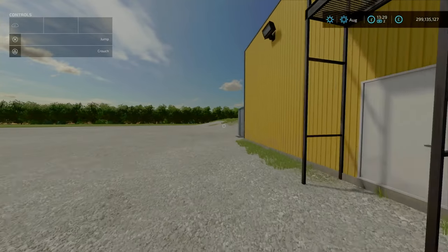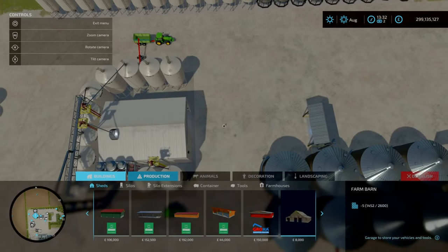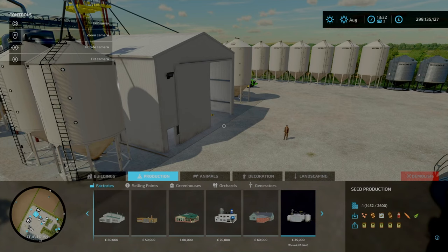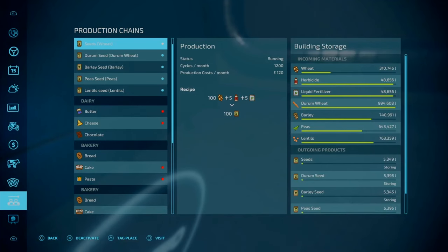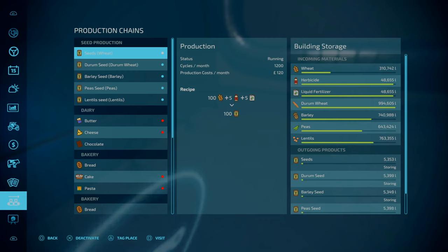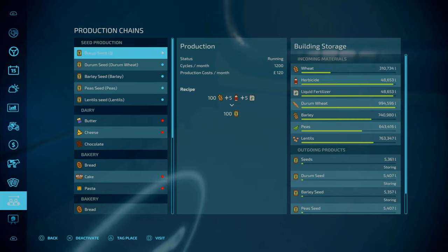Before we do our final thoughts, let's go over the Monnet Seed Production Facility. Obviously on New Farm mode you'll find it under New Farm mode on the main farm; if not, find it under store, under productions and factories. 35 grand to purchase — believe you me, that is well worth it. The inputs for your liquids and solids are over here. With this facility you can get seeds from wheat, Durham wheat, barley, peas, and lentils. All these are exactly the same recipe: 100 litres of grain plus 5 litres of herbicide and liquid fertilizer, and that will get you 100 litres of seeds.